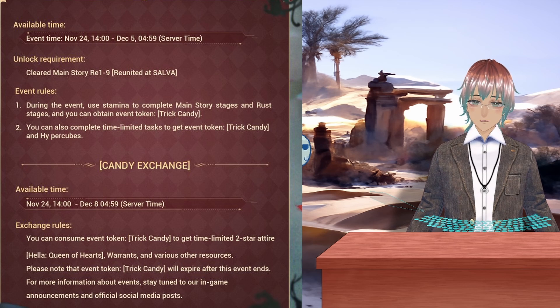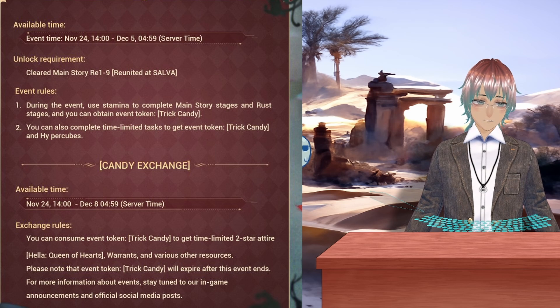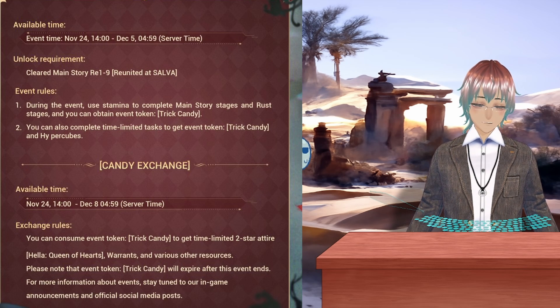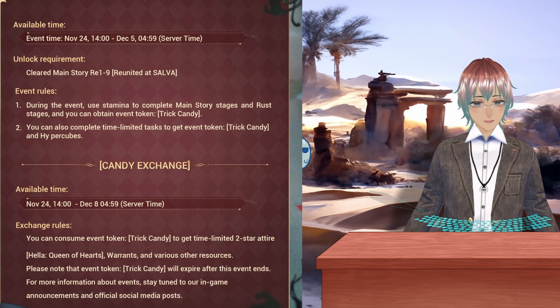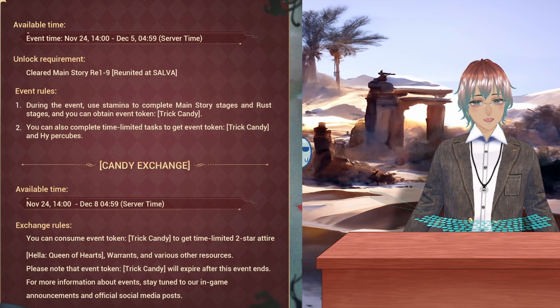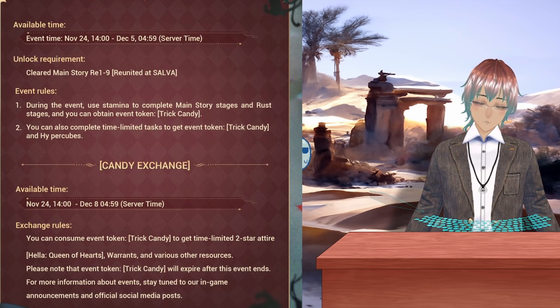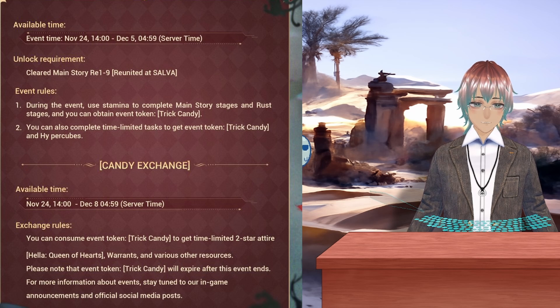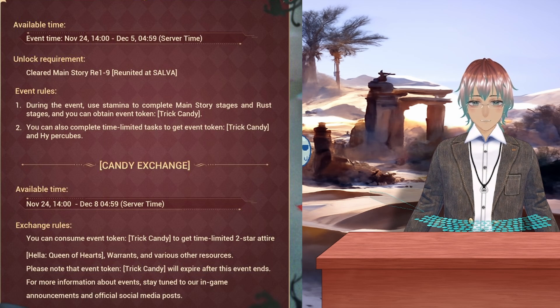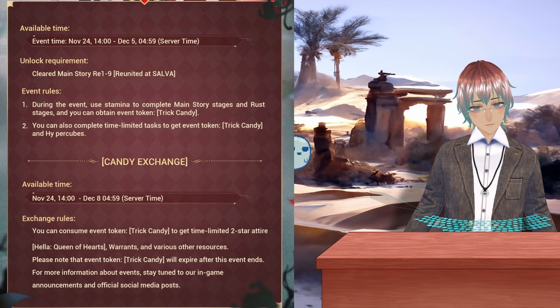Meaning this new Hella skin will remain static on your phone screen and not move by itself. If you look through the attire section, the in-game battle model will change accordingly to the theme displayed in the skin splash art. Furthermore, if you attain the appropriate amount of trick candy, you will also be able to exchange them for standard arrest warrants for the gacha and other resources designed to help you level your character and proceed through the game.